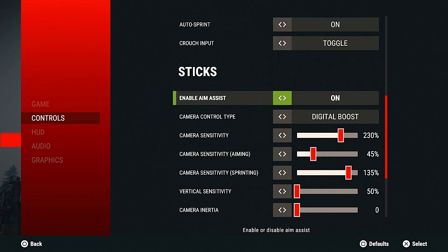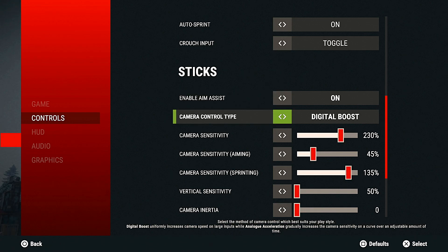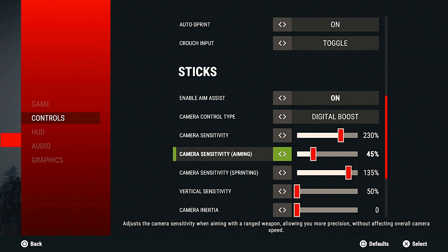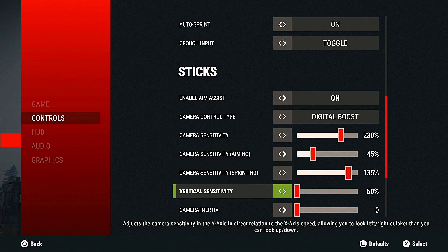Starting off with sensitivity: aim assist is on, but it isn't working right now — you can have it turned on but it won't work in game, so I just have it on just in case they ever add it. Camera control type is digital boost. Camera sensitivity is 230, which is a little faster than I usually have it, but I like a fast sensitivity in most games. Camera sensitivity while aiming is 45 — a little fast but not too bad. Camera sensitivity while sprinting is 135.